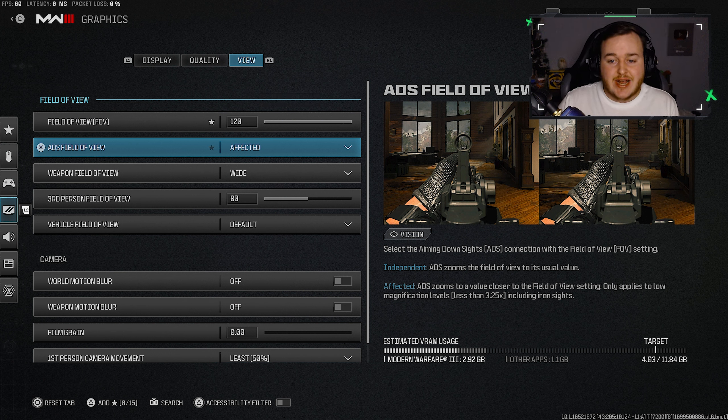For ADS field of view, set it to affected rather than independent. With independent, your screen zooms in when you aim down sights, which we don't want. With affected, the view stays zoomed out when you ADS, making it look like you have less recoil and less visual recoil — giving you a much clearer view in gunfights.